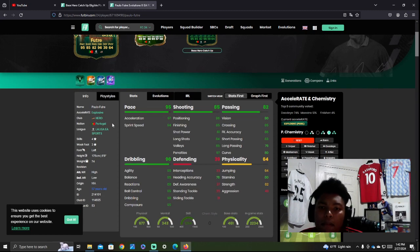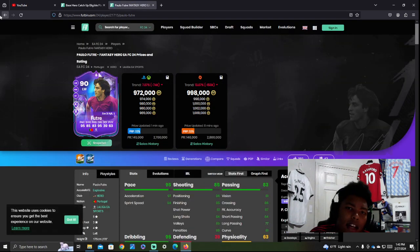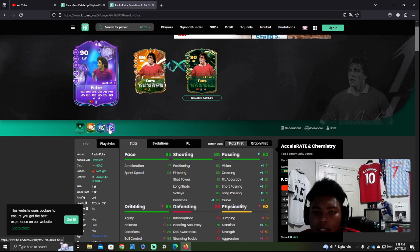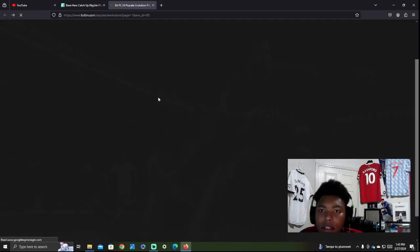The only thing people could complain about is most likely the weak foot and the fact that he already has a 90-rated card. He's 972,000 coins. Comparing the two cards, it's essentially plus one, minus one. This 90-rated card will definitely go down in value because you could get basically the same card for a fraction of the price — very significantly cheaper. Paolo Futre looking pretty good right there.